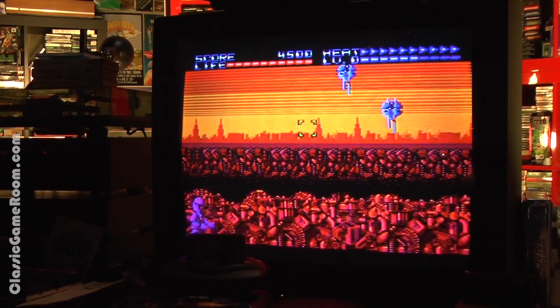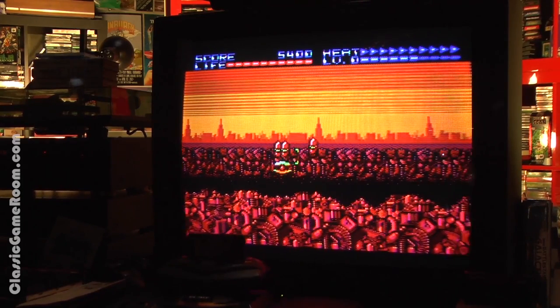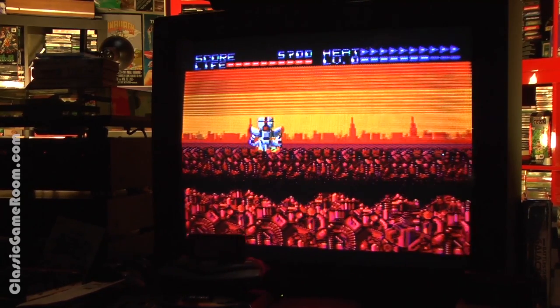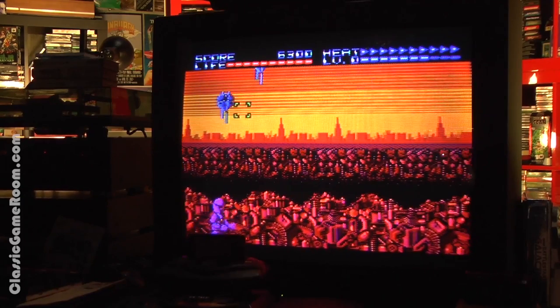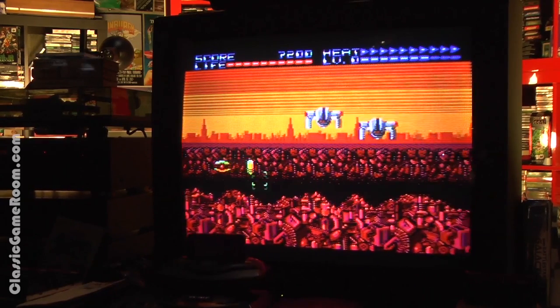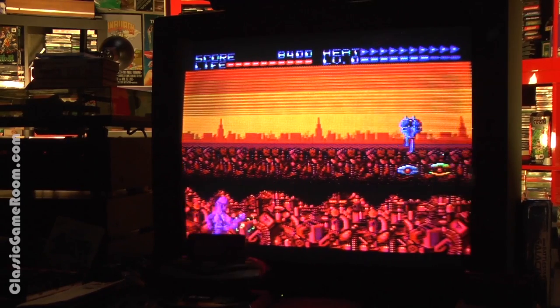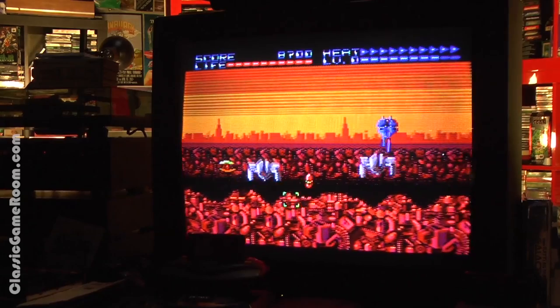You move the cursor around the screen using the D-pad on your Sega Master System controller, shooting enemies before they shoot, scoring points, saving the future. But doesn't the future have light guns? The Sega Master System does. And that's where it all goes wrong.